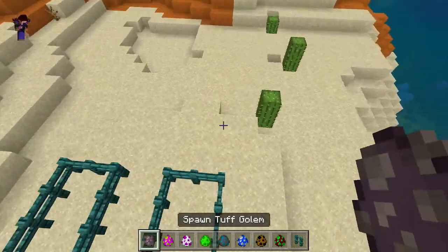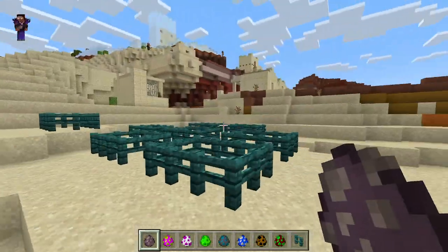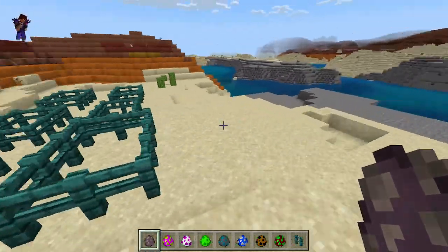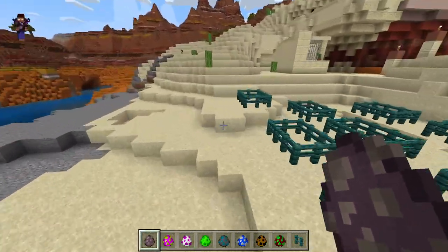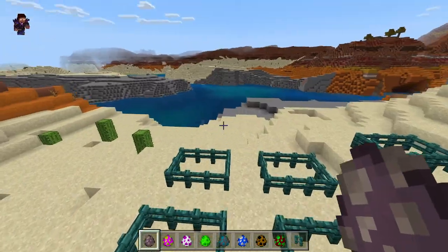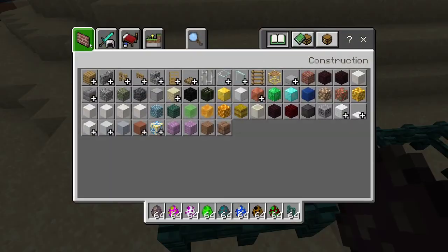The first mob is the Tough Golem. I took an iron golem, gave it the behavior of a llama, and tried to make it look like a Tough Golem. The only problem is I made it a llama so it could hold items, but I probably should have made it more like a fox — either way it can't actually hold items.